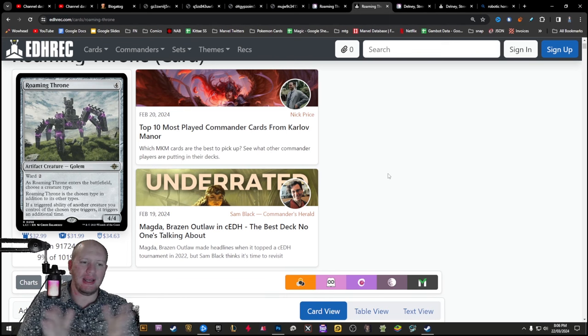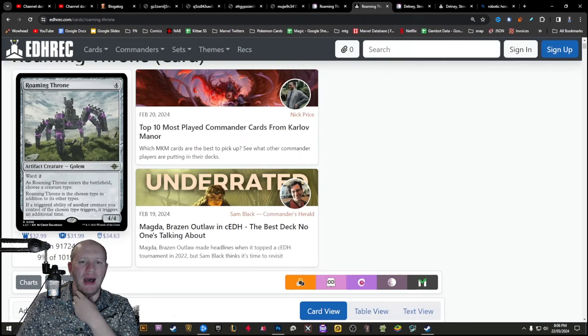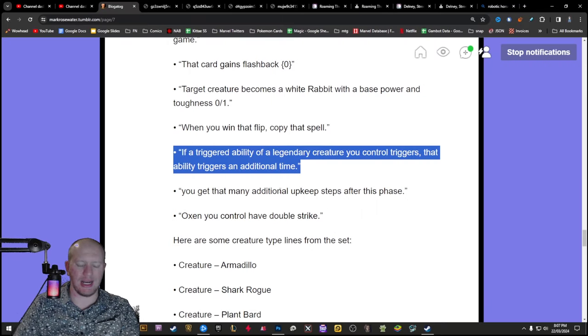You can put it into whether it's going to be a tribal deck or a deck that's just got a commander that you want to double their stuff - whatever you want to double, you can potentially use Roaming Throne with. But for something like Commander, this new legendary trigger doubler is dangerous because it's just a Roaming Throne for whatever, right? Because you're going to have a legendary card - it's going to be a commander. There's a chance that it's locked to a color, say like red or most likely white or green or something along those lines.